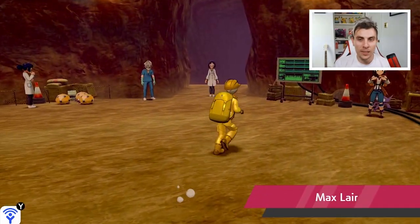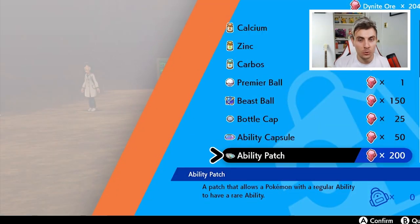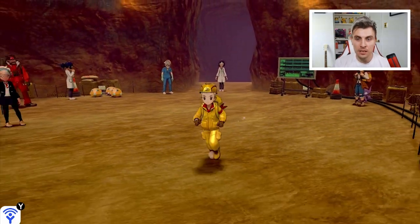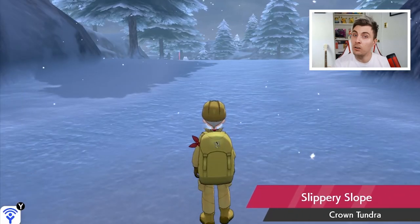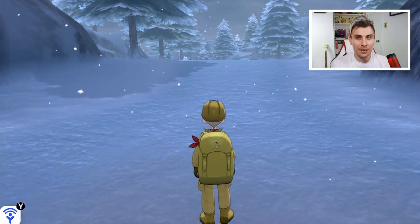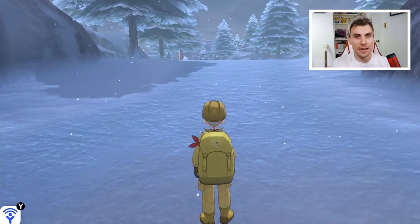With the introduction of the Crown Tundra we got access to a brand new item called the Ability Patch. You can find this in the Max Lair talking to this NPC trader who will offer it for a hefty price of 200 Dynite Ore. It is very expensive and probably prices it out of a lot of people's plans. You might have a starter or a shiny Pokémon you want to use it on, but 200 Dynite Ore is a lot of Dynamax Adventure raids to grind through.